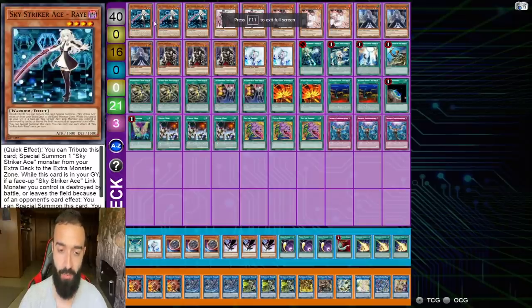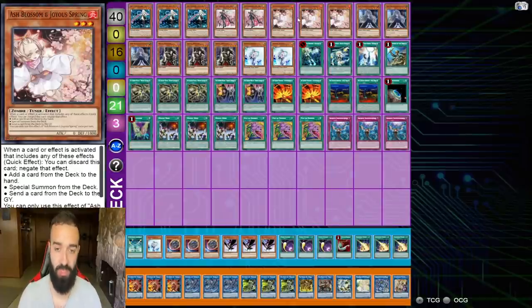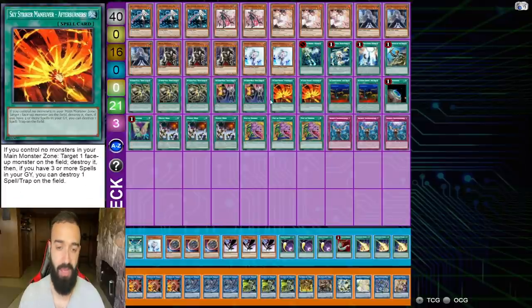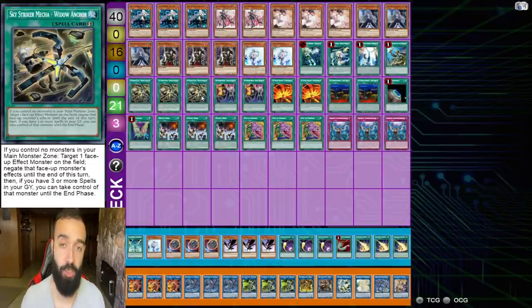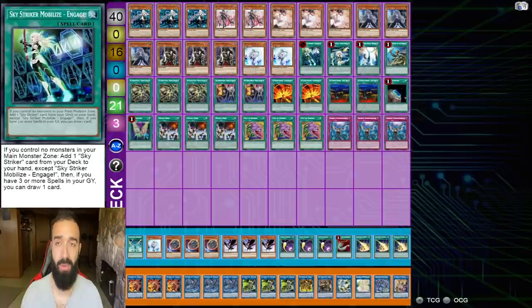This deck list was built by Ryan, who helped me out a lot. It's very reliant on five Mystic Mines — amazing this format — and you're playing 14 hand traps plus the typical Sky Striker stuff. One key theory point: do not use Desires right away. You don't want to banish your Engage. Engage is so easily accessible — just wait until you get Engage out of your deck.